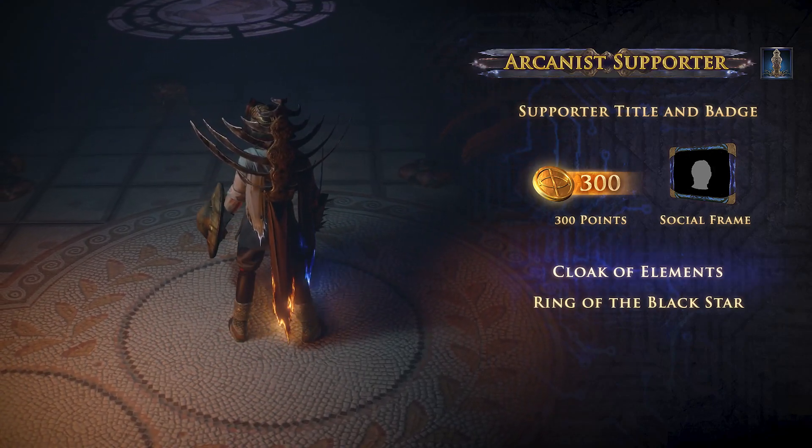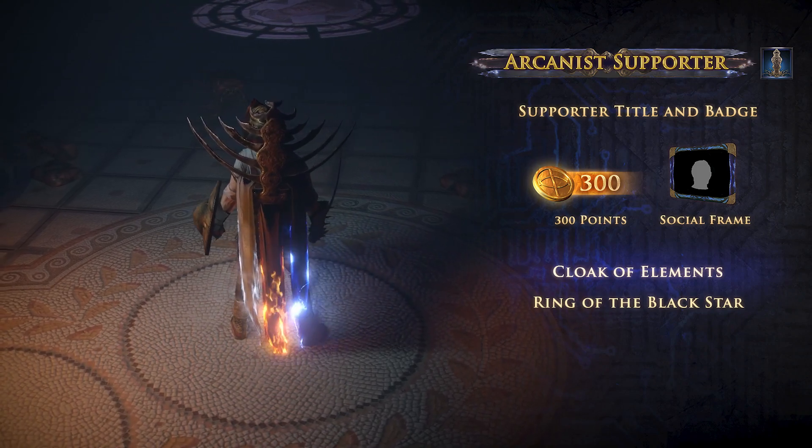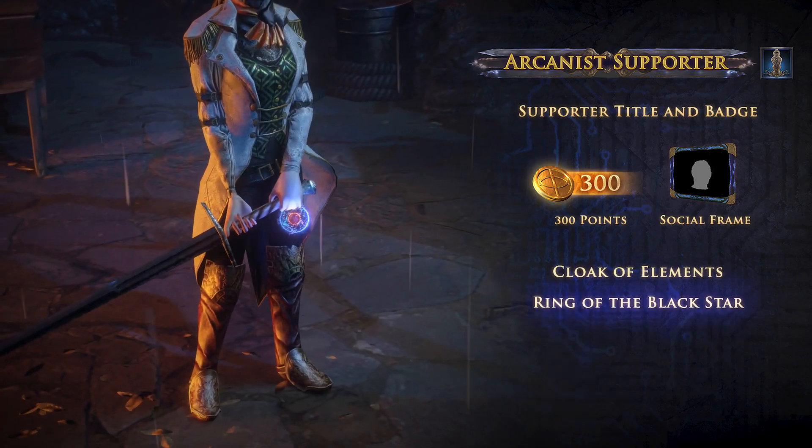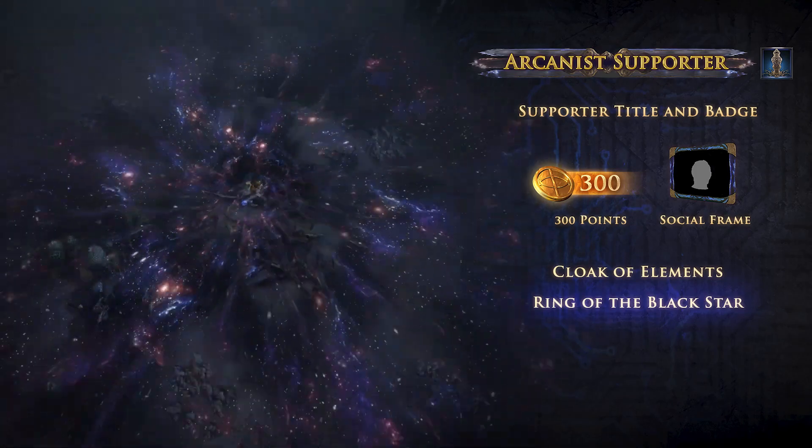The Arcanist pack includes the Cloak of Elements, which indicates the strength of your fire, cold, and lightning resistances. It also includes the Ring of the Black Star. While wearing it, your level-up effect looks like this.